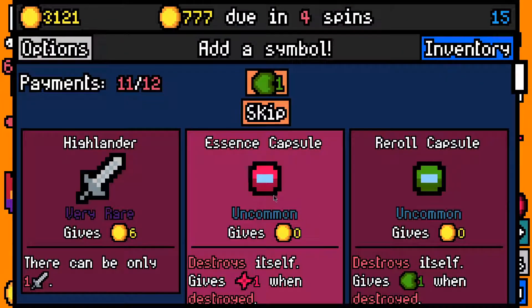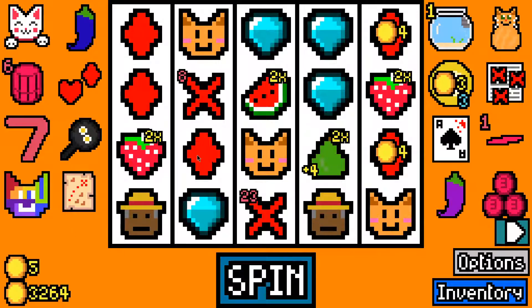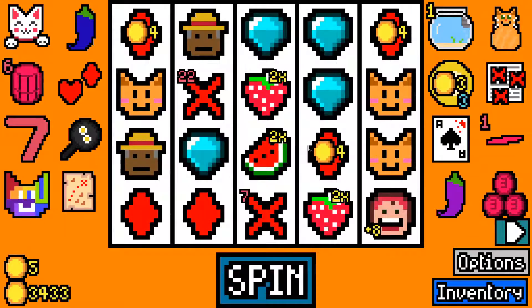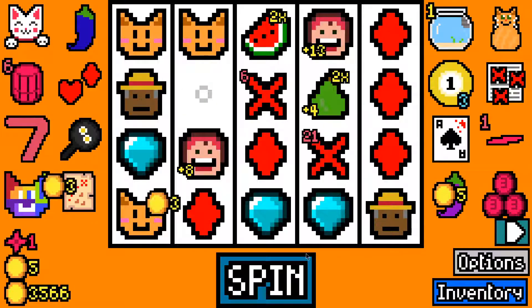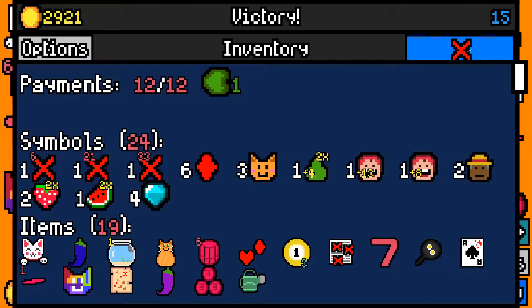Let's take another essence capsule. 145 — let's skip this. I don't want the tedium capsule. 133 — I'll take another essence capsule though. We made the 777 rent payment with 2923 left over.